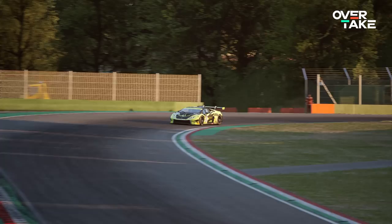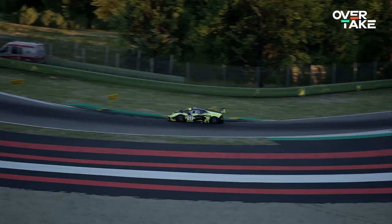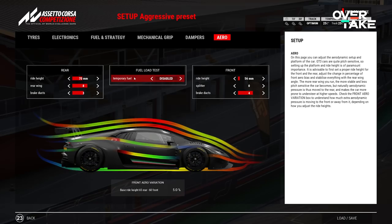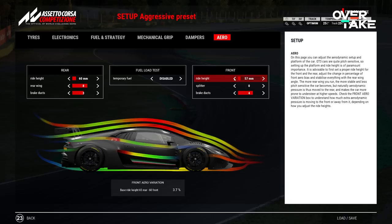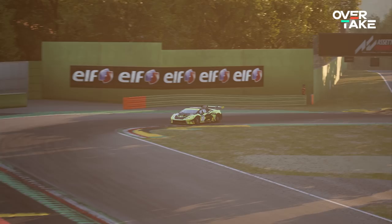Mistake number 5: not knowing about the easiest setup trick in ACC. Yes, setups are difficult and learning them by heart takes time and practice — but there is one setup change that will transform the car's behavior on track massively like no other: the ride height. Changing this setting can easily get rid of the super annoying understeer most aggressive presets have, can help with curbs in mid-engine cars, and can also correct oversteer behavior. To start with, you should always have the front of the car pretty low to the ground — keep it at the lowest setting if you are facing a track without a lot of high curbing. Just one click here can transform the car's behavior over curbs, like on Imola for example, and can save you from spinning out.